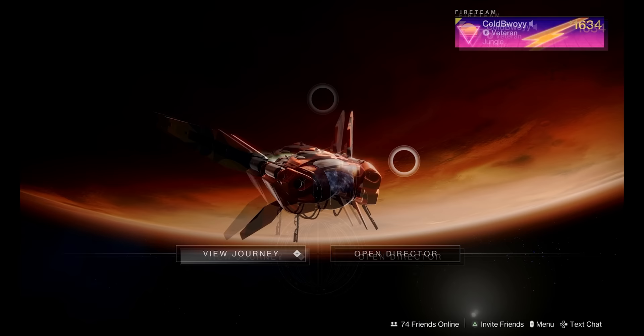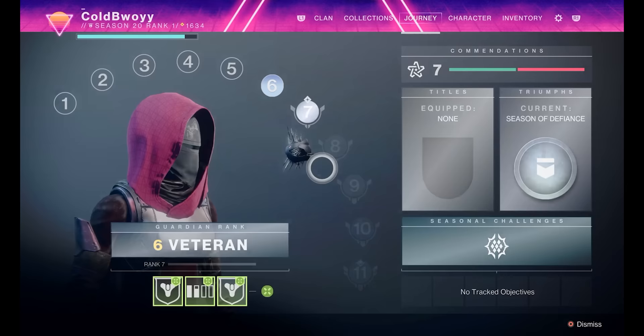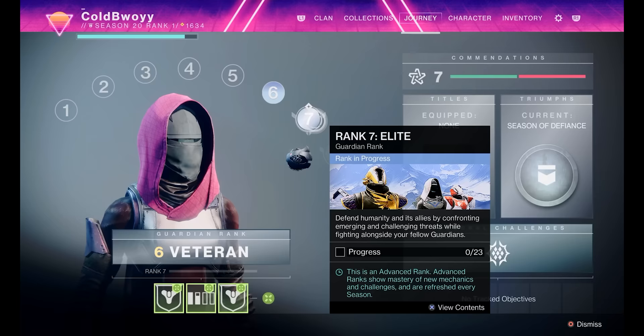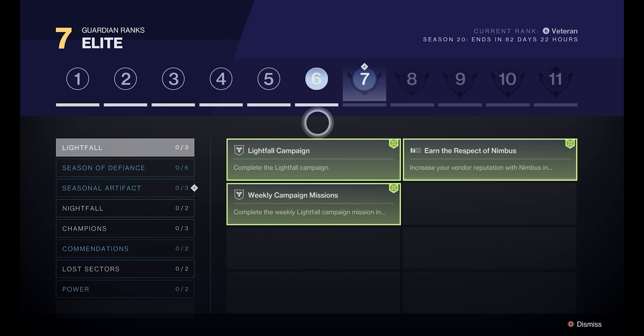When you are in Orbit, click on View Journey. This is going to give you a solid understanding of where your character is and what you have to do to progress further. My Hunter is currently Rank 6 Veteran, and to rank up to Rank 7 Elite there are a couple of things I need to do. The best thing about this Guardian Rank system is it gives you guidance, which was one thing missing from Destiny 2 and a big reason why a lot of people quit. For the longest time it was too difficult for new players to understand what they needed to do to level up and progress further.